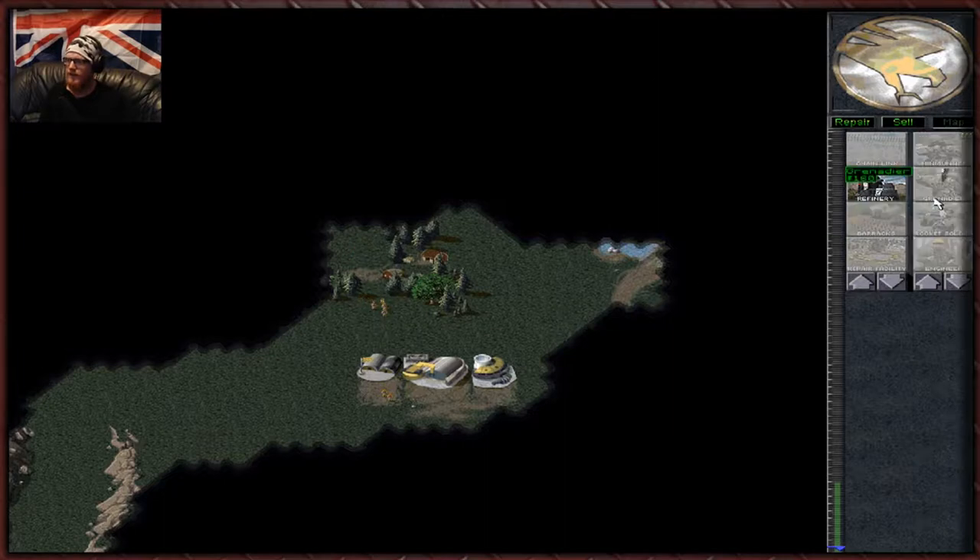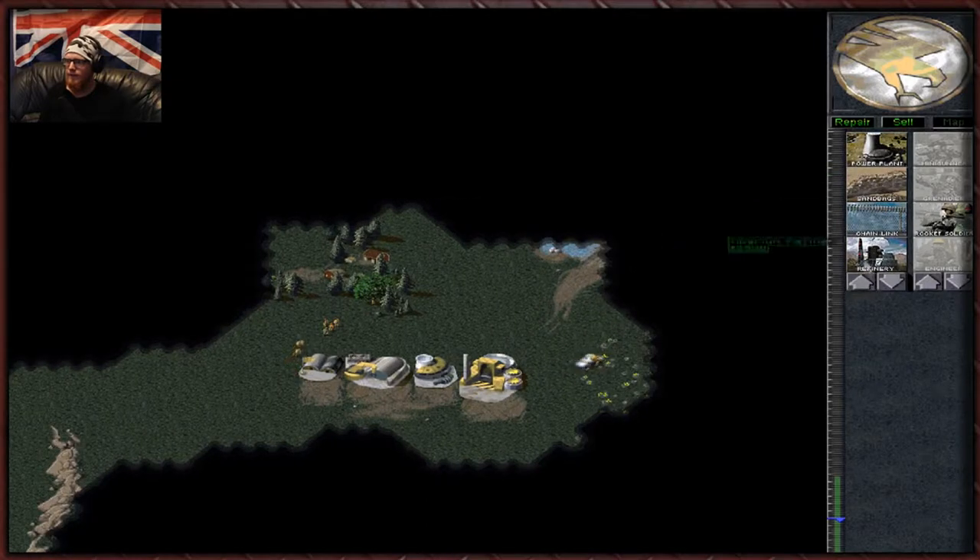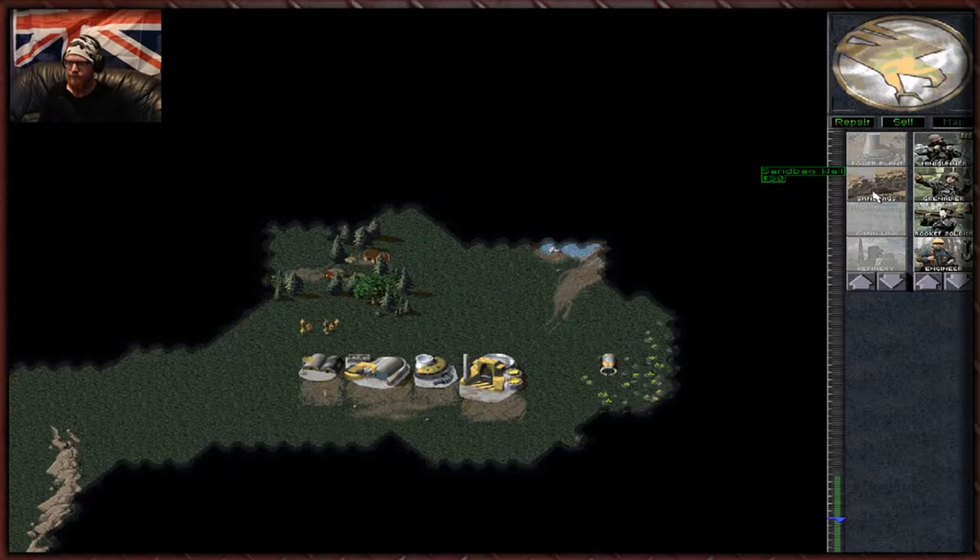The AI really makes you scratch your head in this game. Let's start building some sandbags. This is where the cheese factor comes in. Sandbags — we can actually layer up quite nicely, and you can use them to block the AI. The AI will never understand how sandbags work. It's quite entertaining.